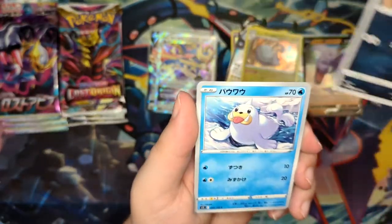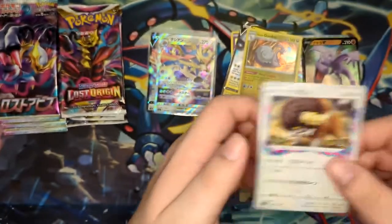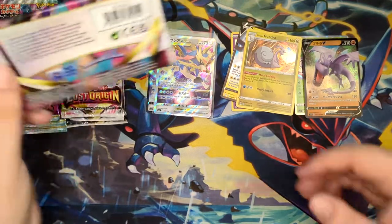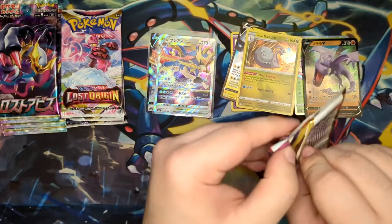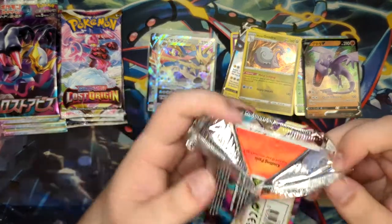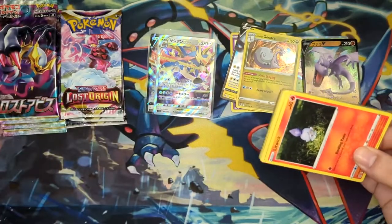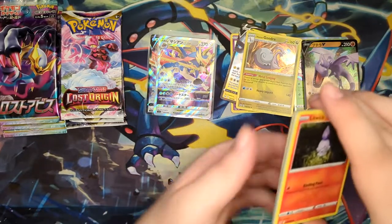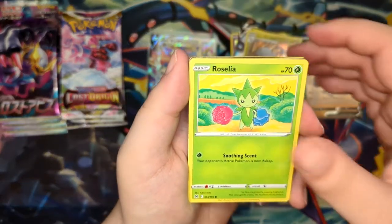Full Art Trainers are much more expensive in Japanese usually. As we get a Bouffalant. But in English they're cheaper, which is great for a Full Art Supporter collector like me — I can get them cheap if I don't care about the language, which I usually do not. It mostly depends on the price, to be quite honest. There are some cards that are crazy expensive in English.